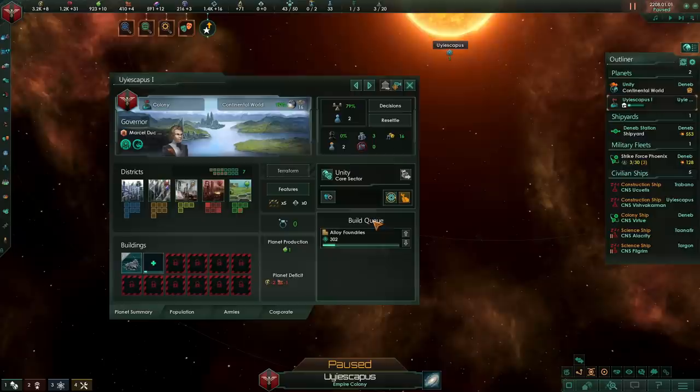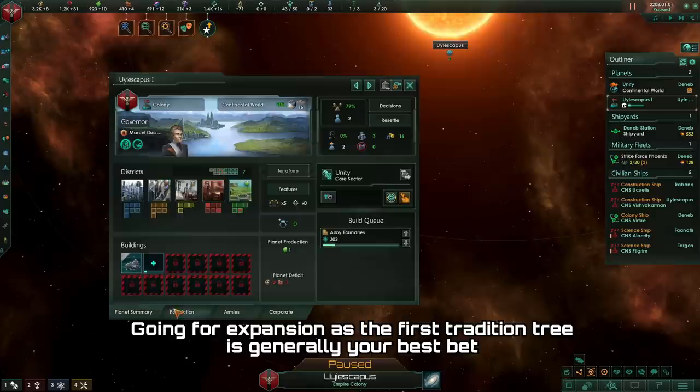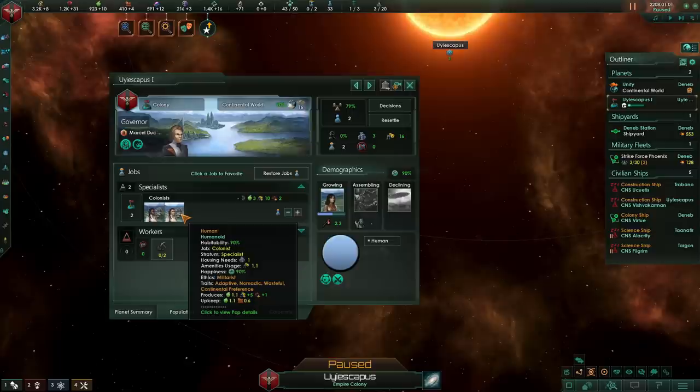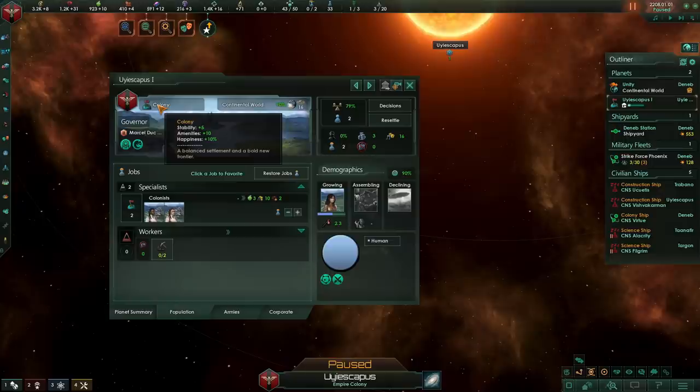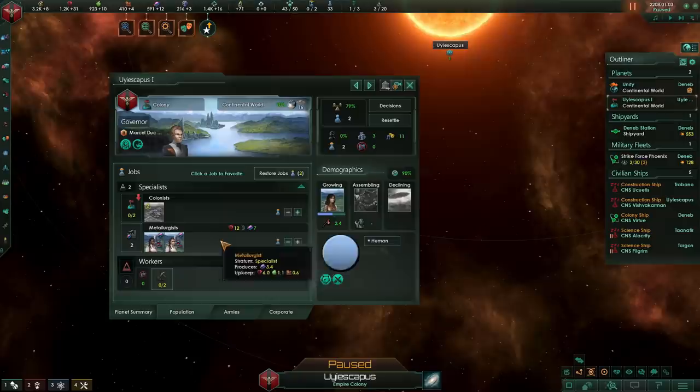Get a new colony, you colonize it and you get between 1 and 2 pops depending on whether or not you have the expansion tradition which allows you to get additional pops on the new colony. Those two pops are going to be employed in the colonist job first and foremost. However, in 3.0, you don't actually need to have pops employed as colonists until you get to about 5 pops. With an overall buff to designations in 3.0, the colony designation has received a massive buff granting it plus 10 amenities on your planet.